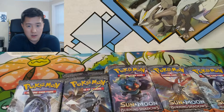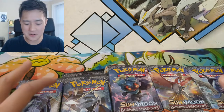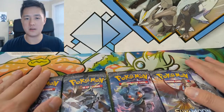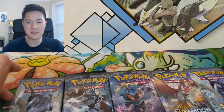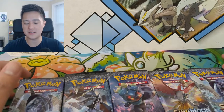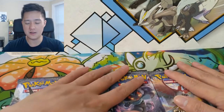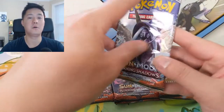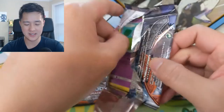Until Forbidden Light comes out, I'm taking a break from Team Up. The card that's most sought after right now is from Burning Shadows. So we got 10 packs - there's only one card we're really looking for. You know what it is. Let's see if we can find that rainbow Charizard.